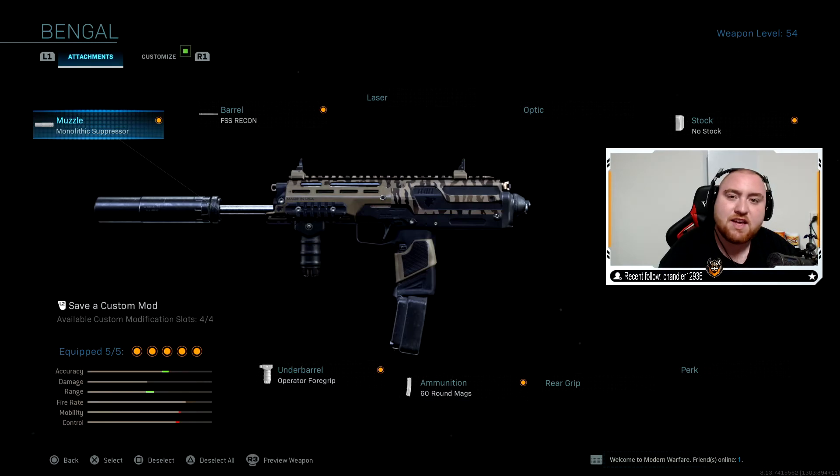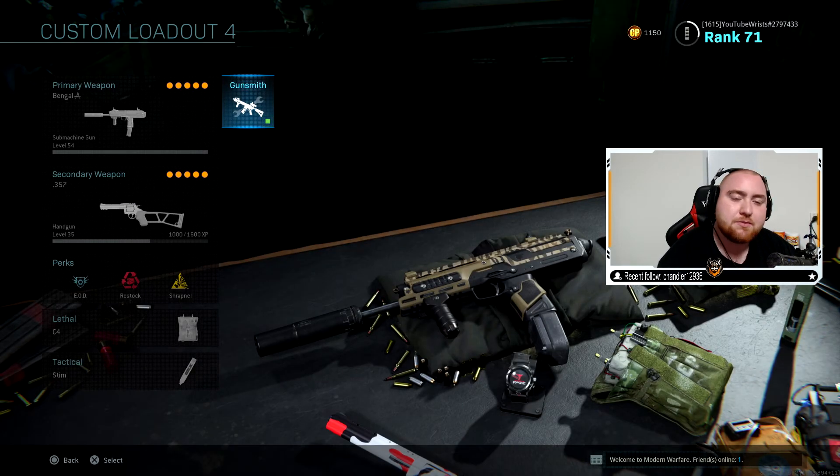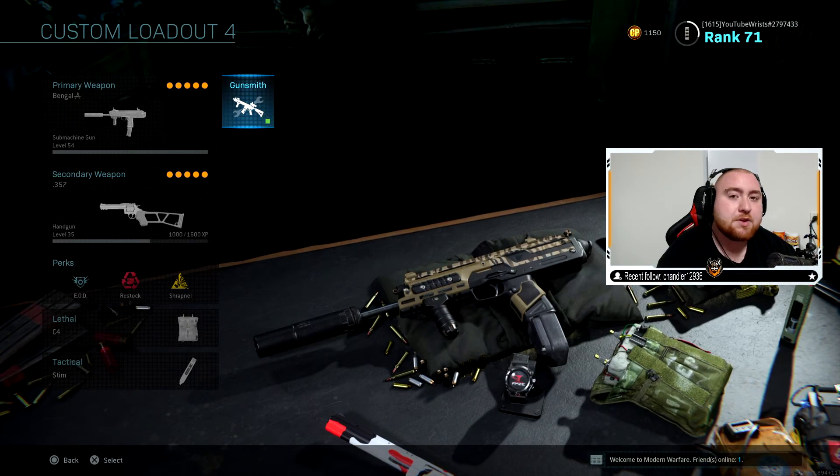For the class setup I use the Monolithic Suppressor, FSS Recon, no stock, Operator Foregrip, and 60-round mags. I use EBR Restock, Shrapnel, C4, and Stim.